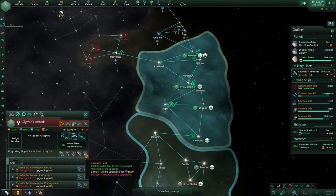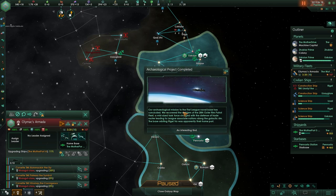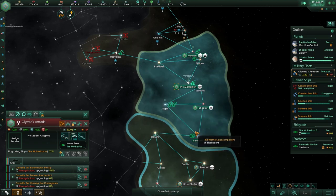Let's upgrade you guys first. Project complete! We got an archaeological project that has been completed. Our archaeological mission on First League Naval Base has been concluded. We recovered the embedded 28th Outer Rim Patrol Fleet — a mid-sized task force charged with the defense of trade routes leading to the league's associated nations, according to the galactic rim. That is an interesting find, and we have plus one First League artifact recovered.